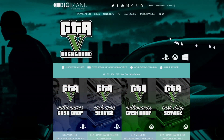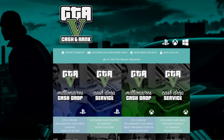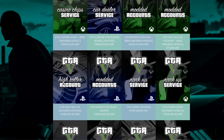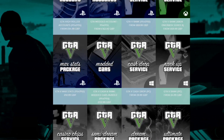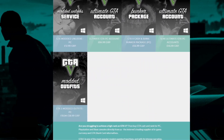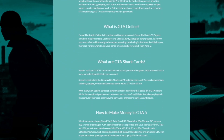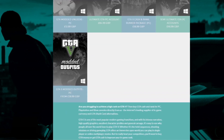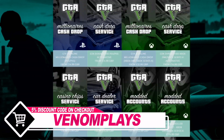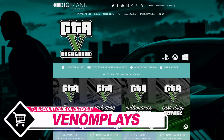Just before the video starts I'd like to give a quick shoutout to the sponsor. If you're looking for the best GTA 5 cash, rank, money, or anything account-services-wise, make sure to check out Digizani. Digizani literally has the best mod accounts and services for any console. Make sure to use code Venom Plays at checkout for 5% off your order.